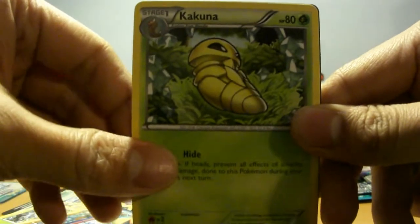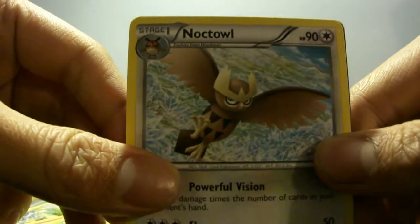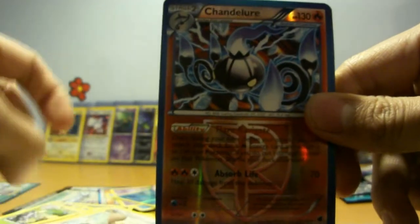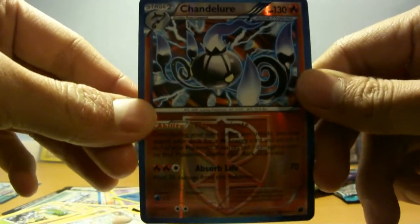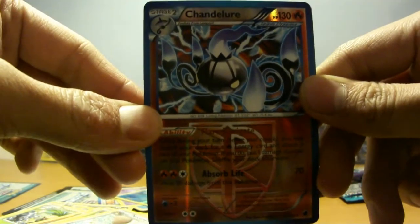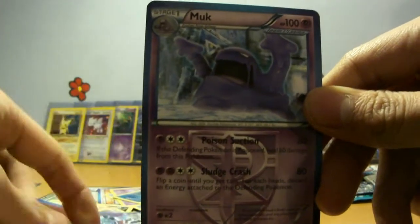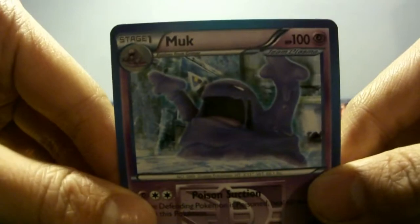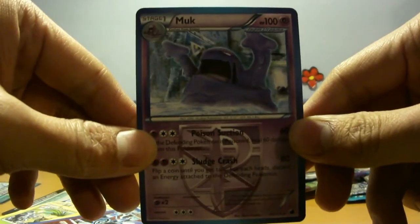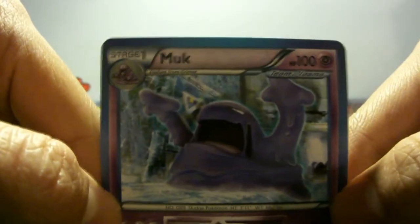Kakuna. And Noctowl — flying on top of all the ice, really nice. A Chandelure Reverse — I know this is also in a holo, this is really really nice. And the final card we have today is this Muk — rare, pretty cool. It's like, oh no, I'm being frozen by ice.